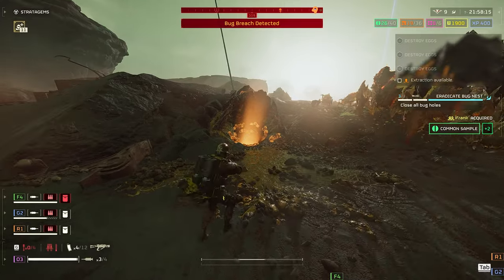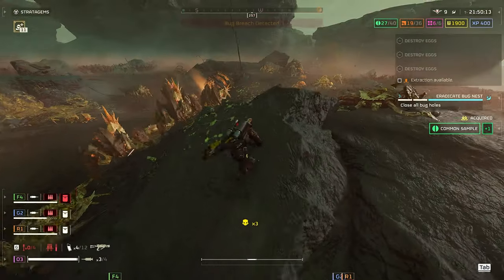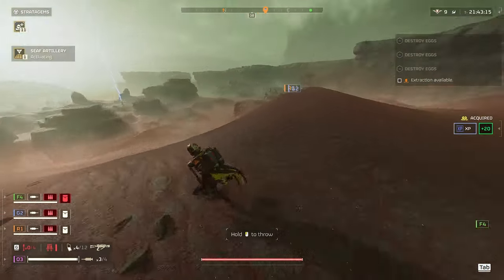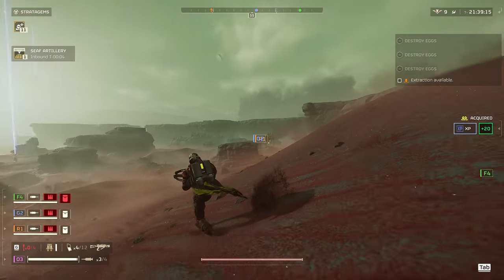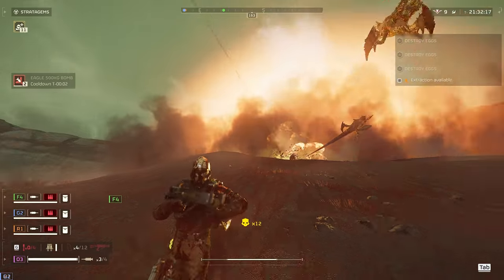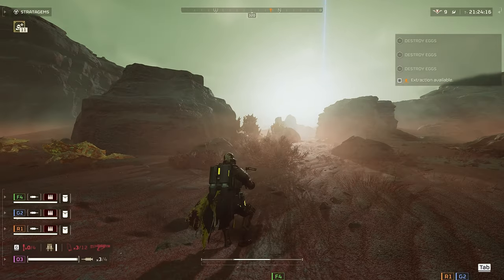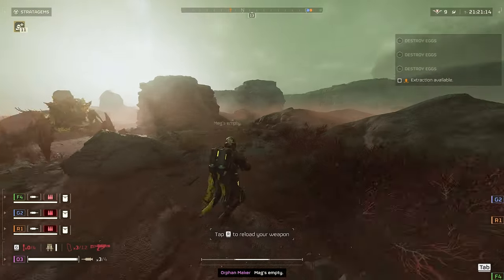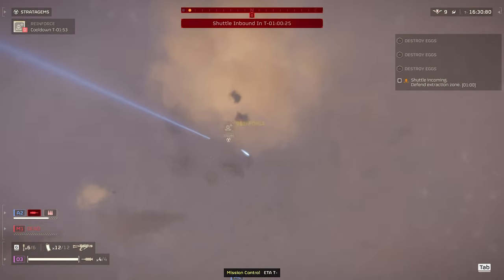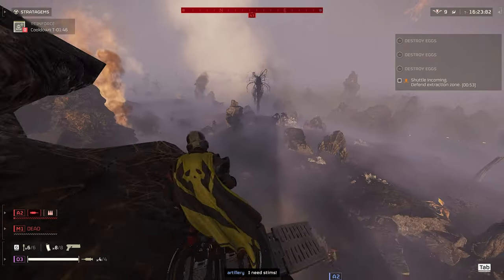Lastly, this warbond features a new booster: the Expert Extraction Pilot Booster. What it does is shave off the time it takes for extraction — depending on stratagem modifiers active in the mission, it saves somewhere between 20 to 30 seconds. That's nice and helpful, but I don't think it's a very useful booster. It only benefits you and your team once you reach the extraction point — basically after 98% of the mission is done. There are so many other boosters, like Hellpod Optimization or the one that gives Stamina Regen, that give you value from the very start and even during extraction. The Pilot Booster sounds interesting, but I feel it's very ineffective and I personally wouldn't recommend it.